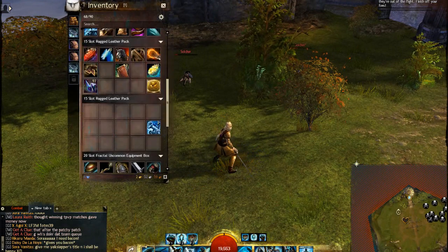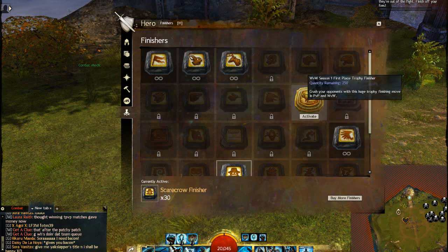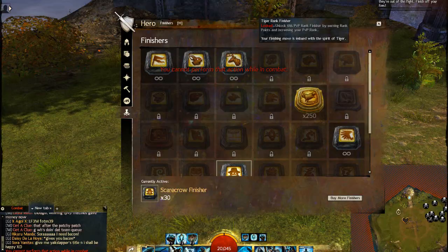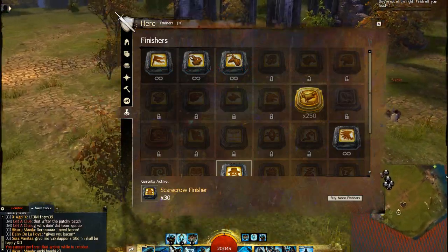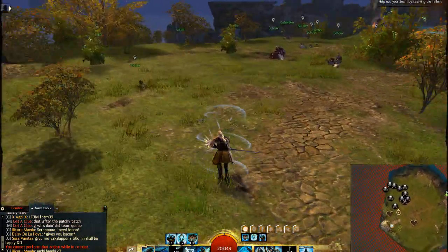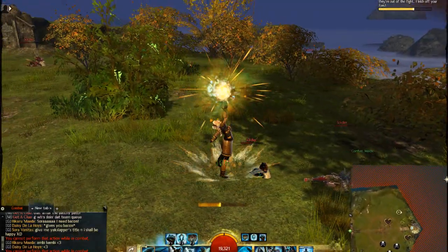Alright guys, I'm in Heart of the Mists. Gonna try out the new finisher that they provided us with. This guy right here — you have to go equip it. Apparently I was in combat, so I'll just quickly get out of combat, put that on, and come back in and show you guys. Alright, I got it on me, let's go check out what it looks like.